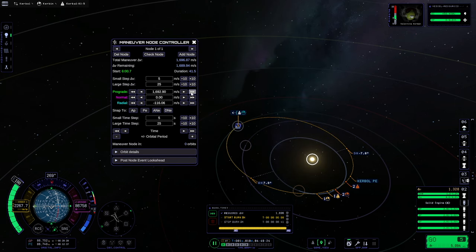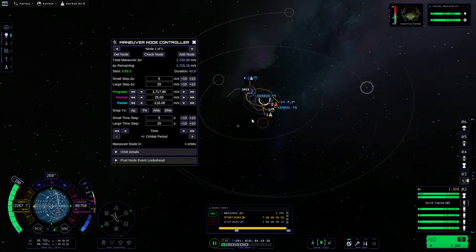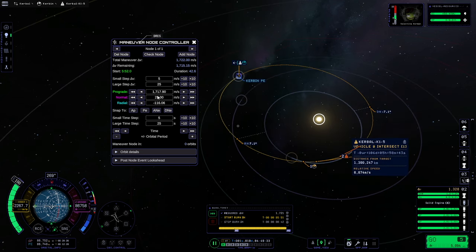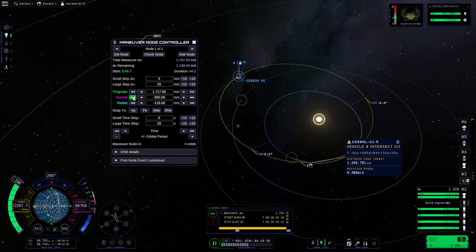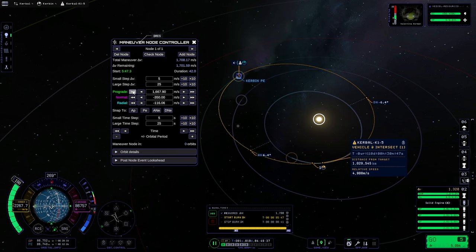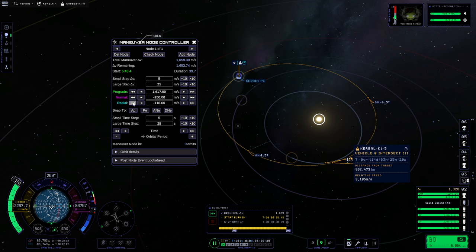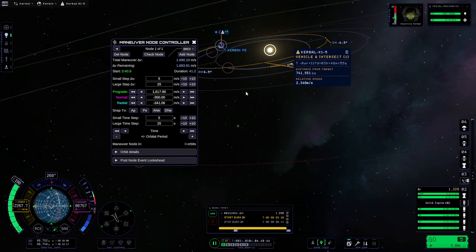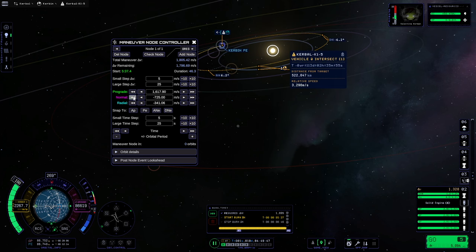This also saves you from having to find and select your Maneuver Node. You can just use the left-right arrows at the top to select the Maneuver Node that you want to edit. There are lots of buttons and fields, but the tool is actually pretty simple. The first two fields are your delta-V amount fields, which come in a small and a large step value. Beside those is a multiply and divide by 10 to increase or decrease the amount of your step. You can also just type right into the field and enter your values that way. Our next fields are the main ones — pretty self-explanatory for each direction: prograde, normal, and radial. There is a plus side and a minus side, each with small and large adjust buttons, or single and double arrows.